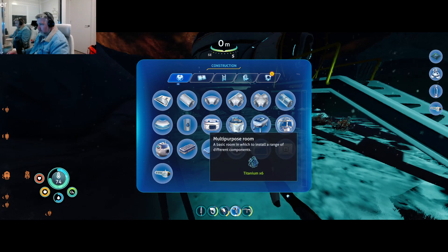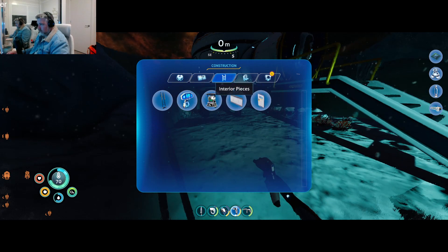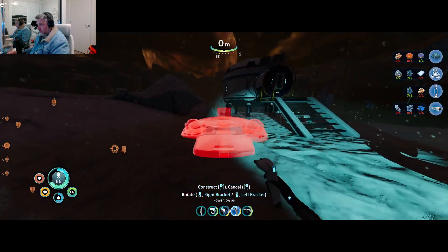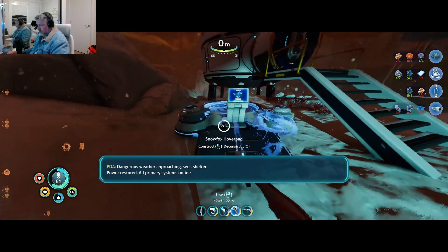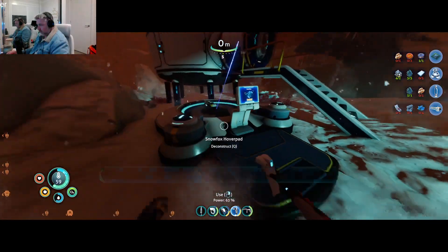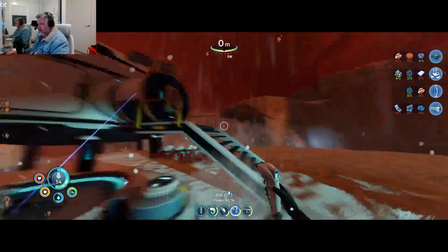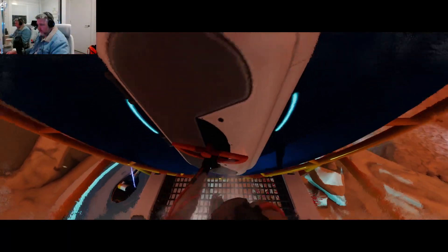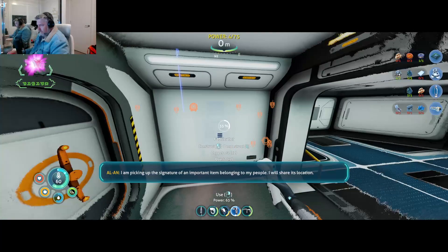How does it get powered? Oh, there. Dangerous weather approaching, seek shelter. Maybe that's not a good place - oh, it does get powered! Power restored - the snow fox is online! The snow fox is online! I am so excited. Welcome aboard, Captain - the snow fox is an important item belonging to my people, I will share its location.